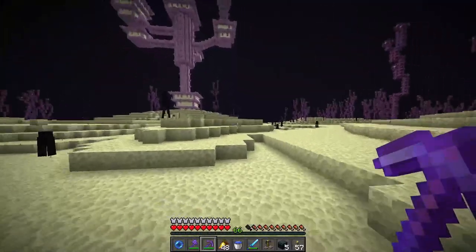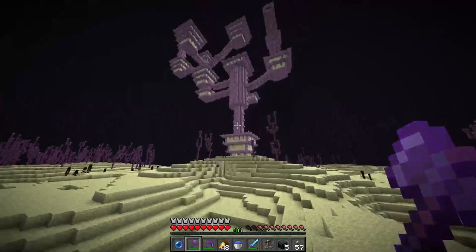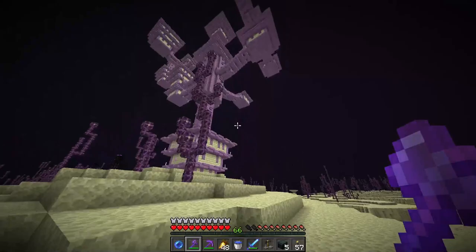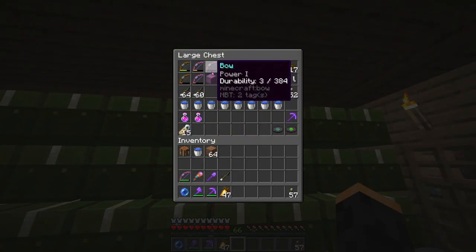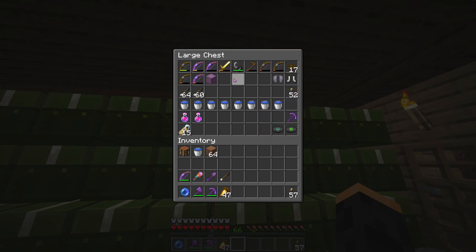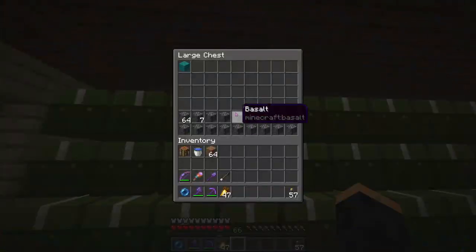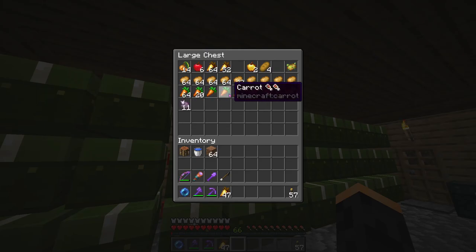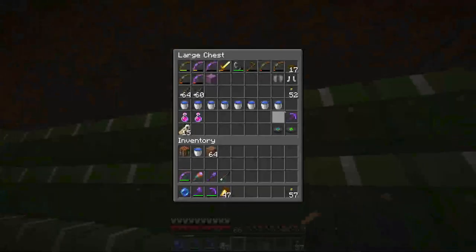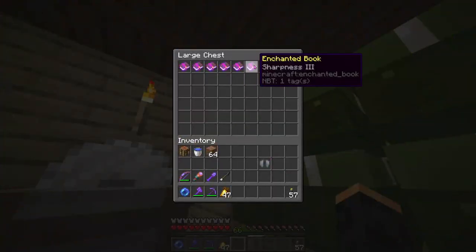Now we just need to get home and put all this junk I've picked up away. Oh, I now have ender chests, which is good because those are a bit awkward for me to get myself - it's great that these guys have crafted them for me. I've now got a shulker box full of all the junk that I got. I just put the chorus fruits in the food chest because they're food. I now have some ender chests to spare. But importantly, we have the elytra, and what we need to do with it is get unbreaking and mending.